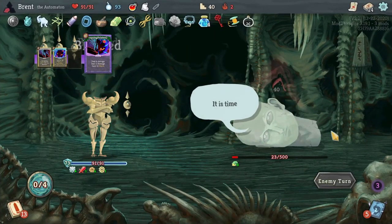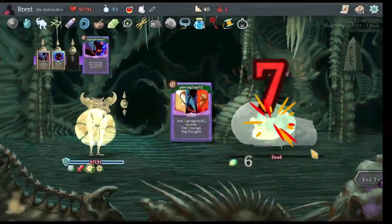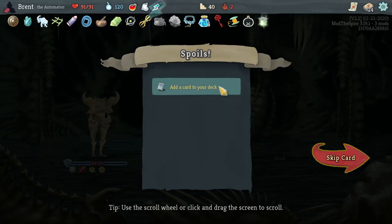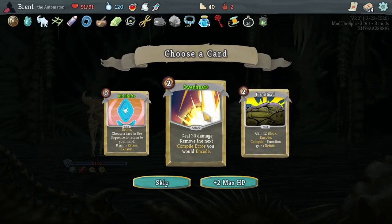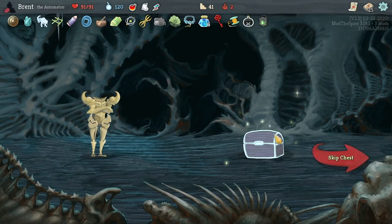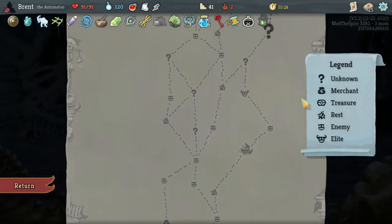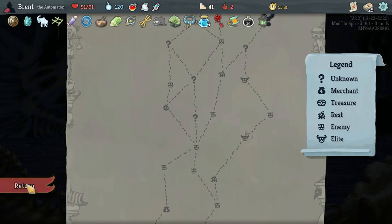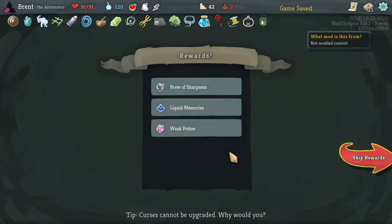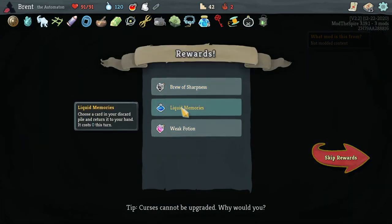I think we're fine. My intern started combat with one additional energy — very good. I think I want to take another Overheat — I'm not getting them as consistently as I'd like, because I feel like I need to play it very often. You don't get another shot guaranteed. I think I'll skip this chest and some potions. I will drop this for Liquid Memories — that can be very good.